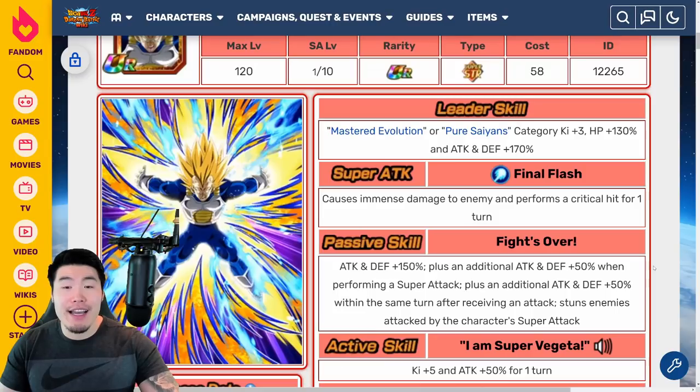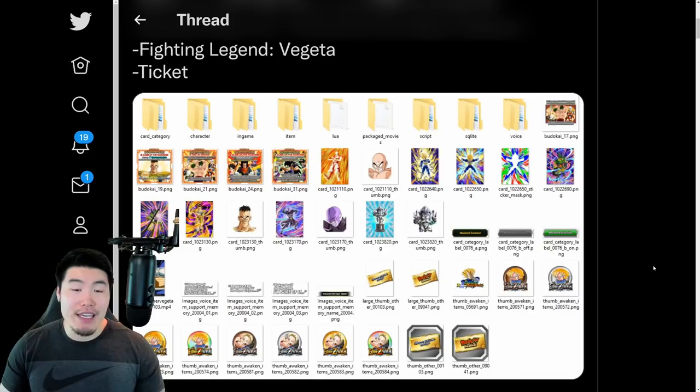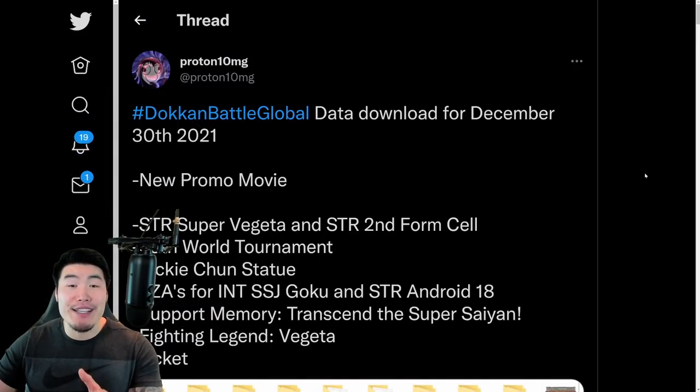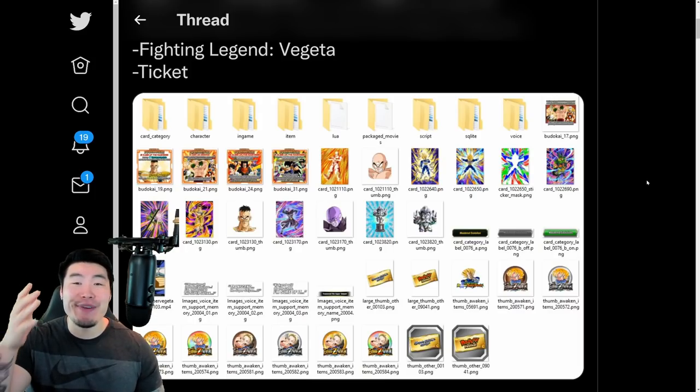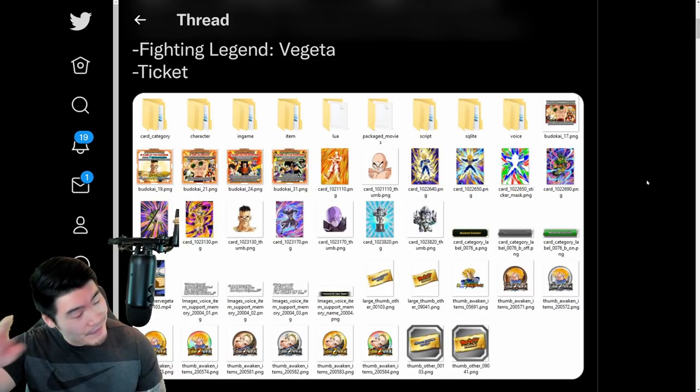There you have it, guys — Second Form Cell and STR Super Vegeta. That is the data download, with a bunch of stuff coming for the New Year celebration. I'm sure there's going to be more stuff in a second part as well, so look forward to some potential Extreme Z Awakenings, maybe the Prime Battle Kid Gohan as well. Lots of stuff on the way — 2022 is going to be a good year for Dokkan, I'm sure. We've got the anniversary coming for JP soon, so I'll definitely be covering that. Big shout-out and thank you to Proton10MG as always. If you liked today's video, make sure to like the video, and if it's your first time on the channel and you like what you see, hit that big red subscribe button and join the Tiger Squad. Hit that notification bell too so YouTube knows you want to stay up-to-date with all my latest content. I'm Tiger with Tiger Uppercut Media, signing out.